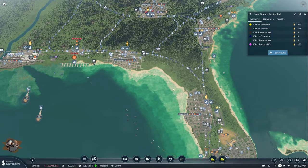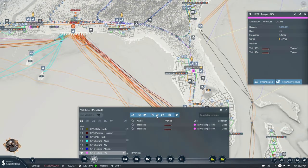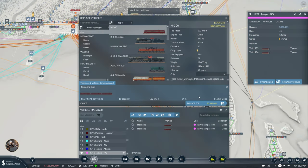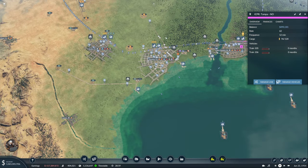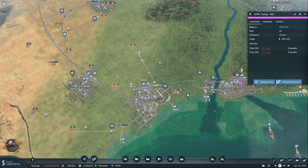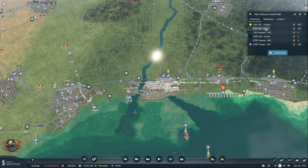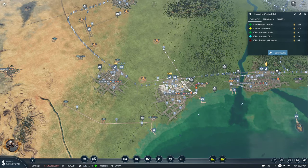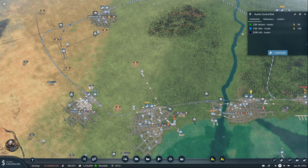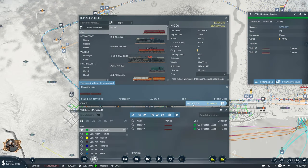Tampa-New Orleans — if there are people waiting in both stations, maybe a few tens of them, I think it's a good idea to increase. Houston-Austin — yes, definitely. Let's increase it to a double one.